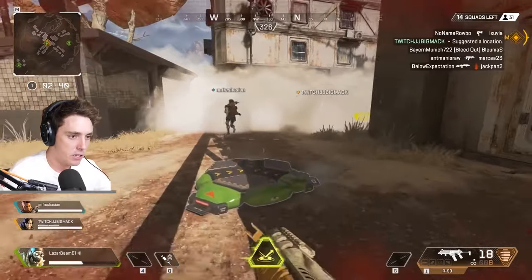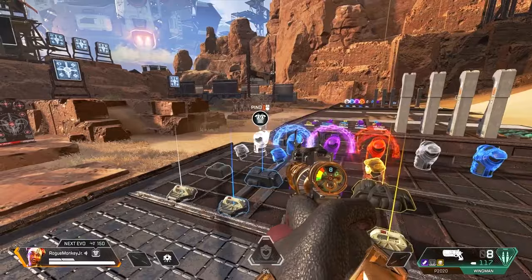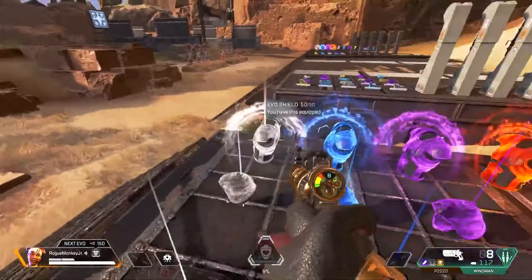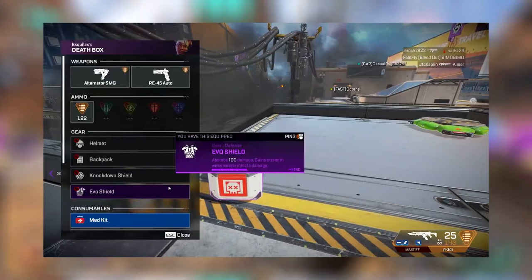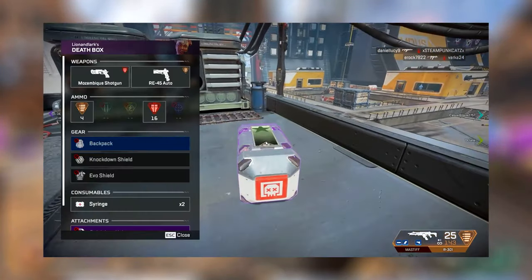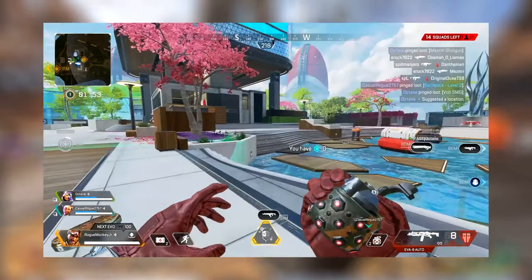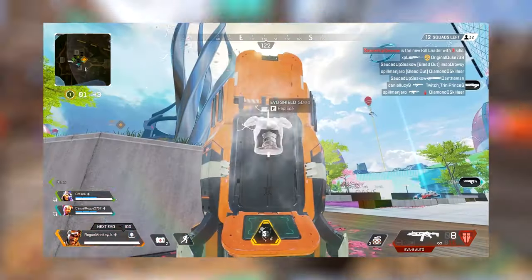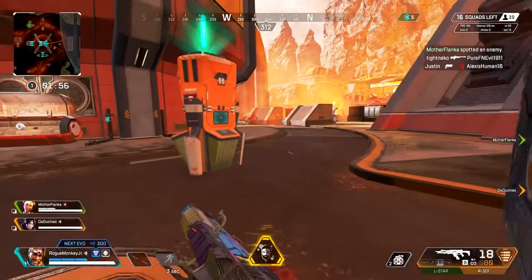Reflecting on this alteration, the impact was substantial, and imagining the game without this change today is challenging. In Season 4, EVO armors were introduced; however, during this period, EVO armors remained distinct from regular ones. This meant you could come across a white EVO armor or just a regular white armor, leading to a crowded loot pool and confusion about which armor to prioritize. It's evident that Apex was experimenting with EVO armors alongside the traditional ones from the game's inception.